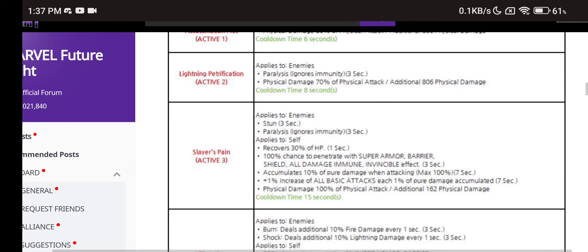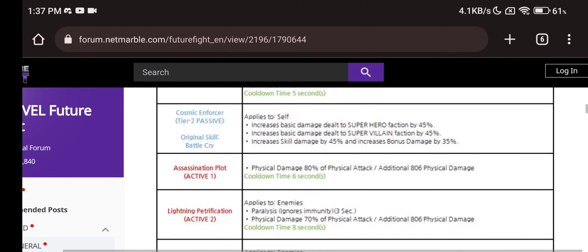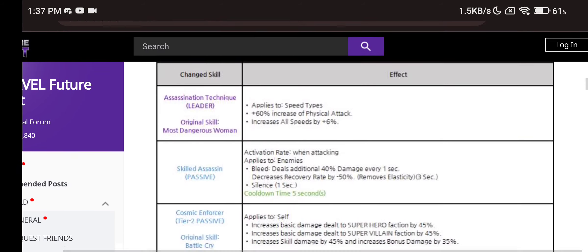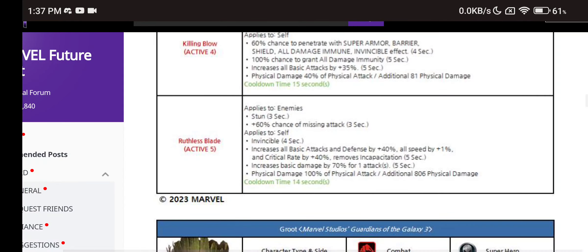She only has shock — she doesn't have snare or fracture — so I'm not sure if she's going to be meta with this. Tier 4, of course, will make her a striker, but we will see.